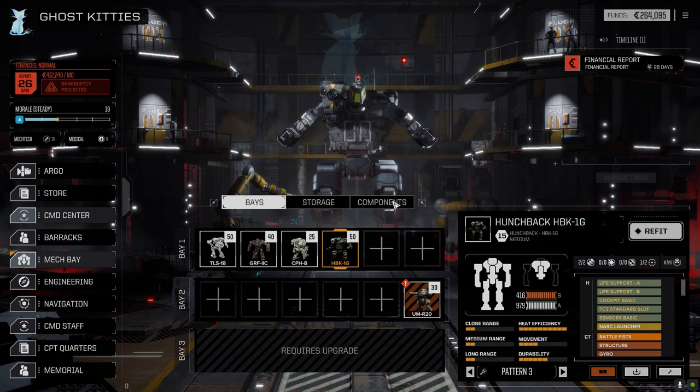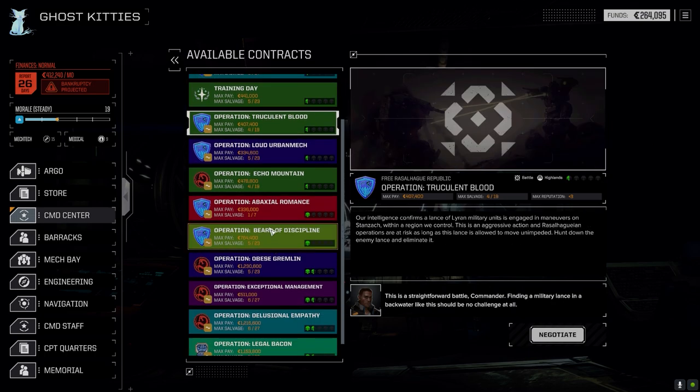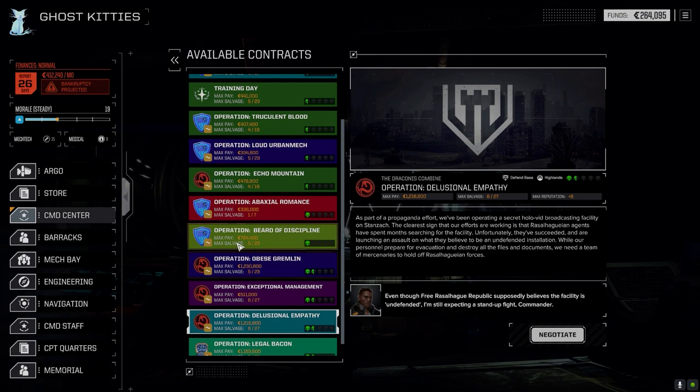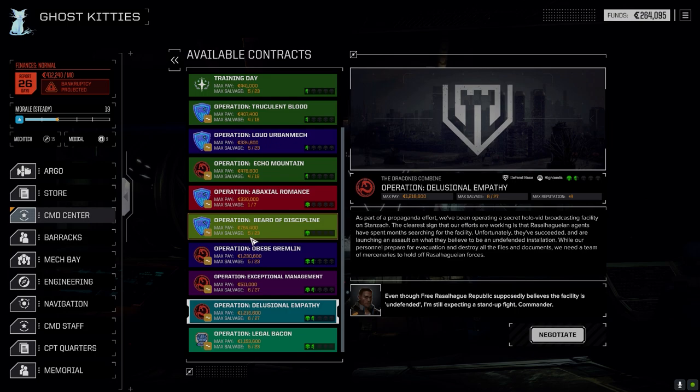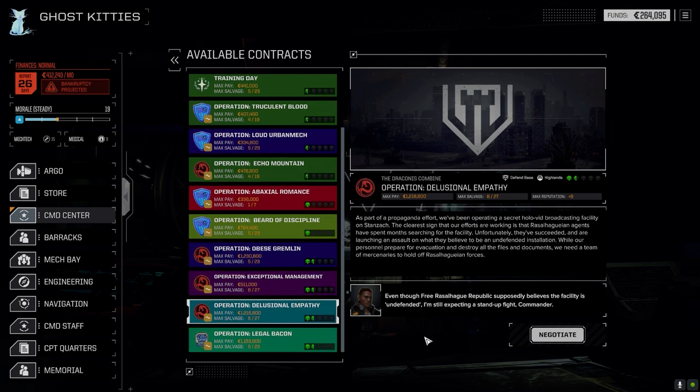When I got here I checked the command center — we had a lot of great missions available. There are several half-skull missions for Rasselhag, a couple of one-skull missions including a solo duel I'm not sure we have the right mech for, and a one-and-a-half skull defend base mission. I'm considering the defend base mission for salvage and C-bills, but also looking at a Hollow broadcasting facility assault.